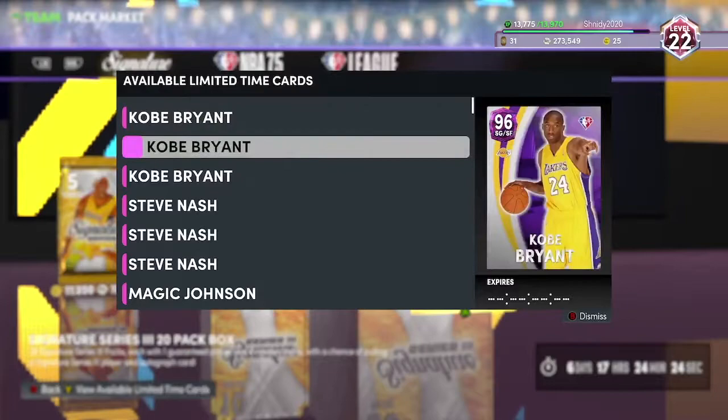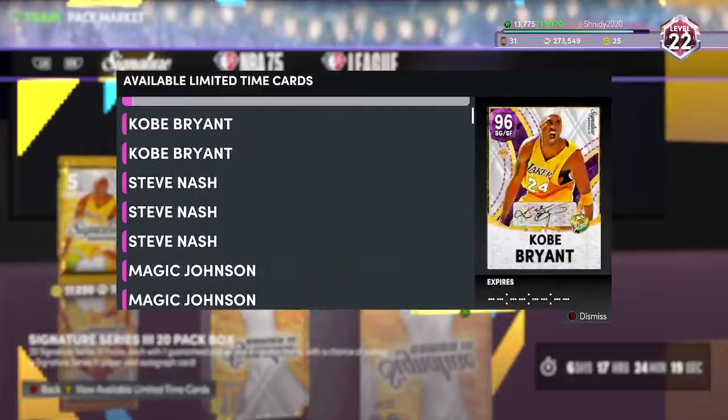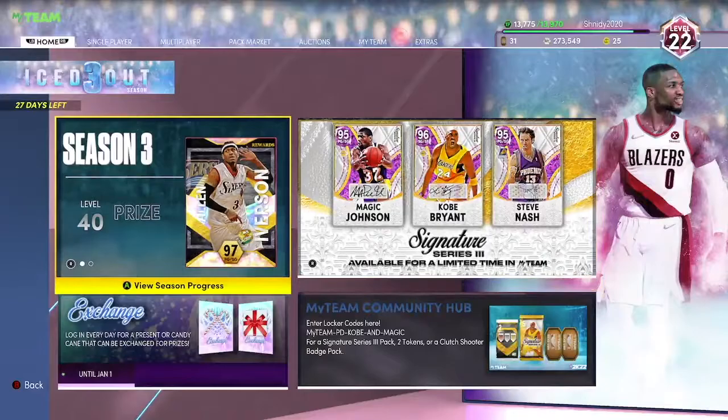Today we got brand new packs, and 2K keeps sabotaging themselves. Kobe's cool, but Steve Nash sucks, Magic Johnson sucks - he's just 6'9". Kobe's really good, but his signature series packs still have nobody hyped about this season. Allen Iverson sucks now because Magic Johnson's out.